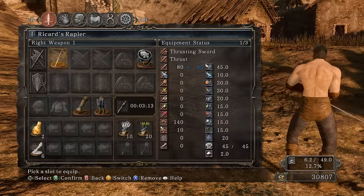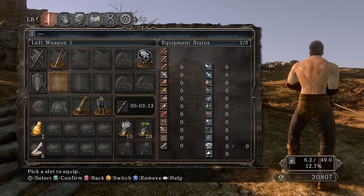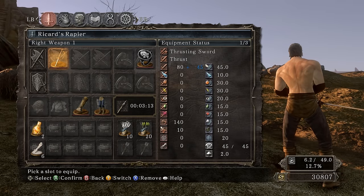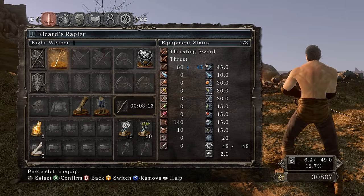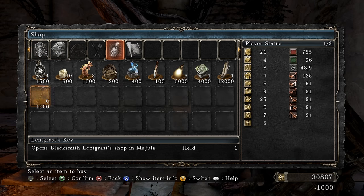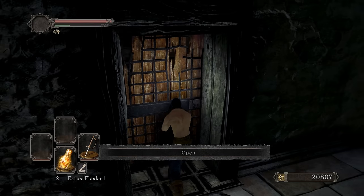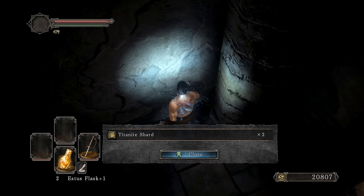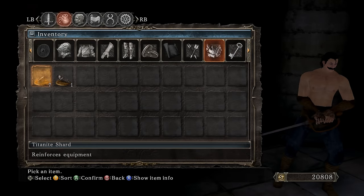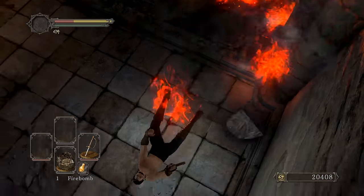Getting two of these would be pretty cool, but since the weapon was picked up in an iron chest, the only way to get a second one is to go to New Game Plus. Talking to Melentia, buying the Blacksmith Key. Killing a lizard, picking up two more titanite shards — now we have more than enough to reinforce this bad boy to plus three.